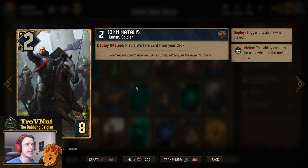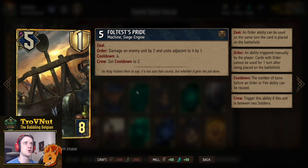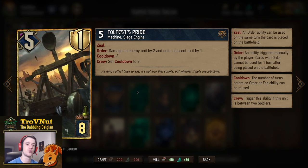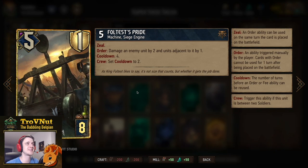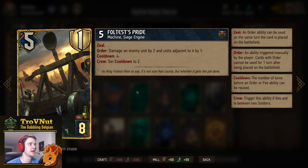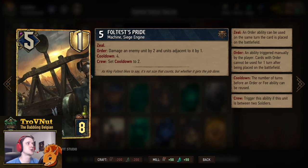Then our bigger siege engine: Foltest's Pride. Five power, one armor for eight provisions. It has zeal, and on order you damage an enemy unit by two and units adjacent to it by one — so it already gives you nine points and one armor for eight provisions, which is not bad. It also has a cooldown, so you can repeatedly use this ability. If the card is between two soldiers when its cooldown resets, the cooldown is set to two instead of four, meaning every two turns you can use it again. It always counts at the moment the cooldown resets.